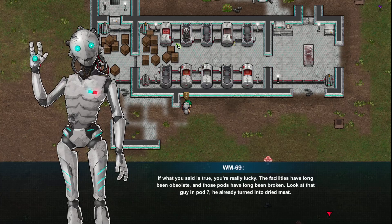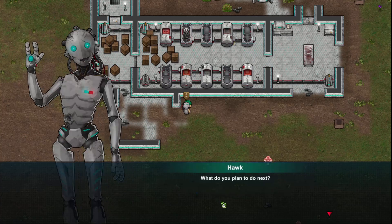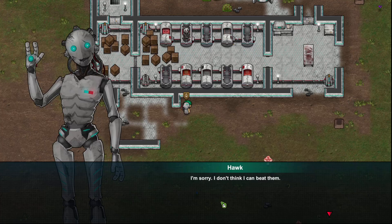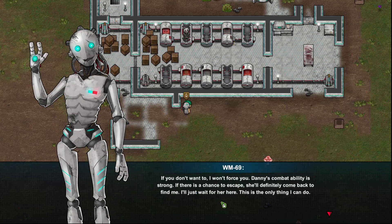WM69 — once a robot of Meko, but was later scrapped due to malfunction. Danny repaired me. She's an immigrant from Earth. Don't know why they took Danny. 'What about you, are you an immigrant too?' 'I don't know, I just woke up from that pod, I don't remember anything.' 'If what you said is true, you're really lucky — the facilities have long been obsolete and those pods have long been broken. Look at the guy in pod number seven — he already turned into dried meat.'